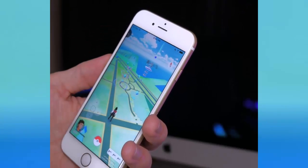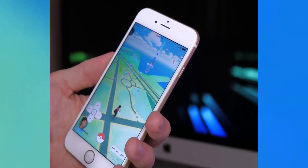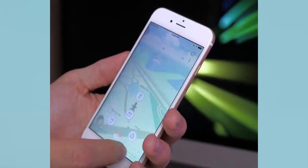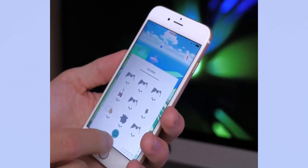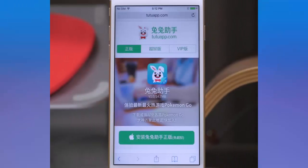In this video you don't have to have a jailbroken phone and you don't have to have a computer. This cheat is actually going to allow you to walk around as well as teleport and change the speed in which you walk — basically all the exact same tweaks from the other videos, except you don't have to be jailbroken and you don't need a computer.